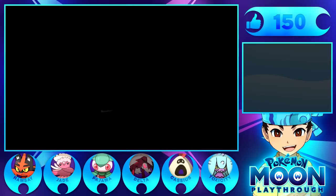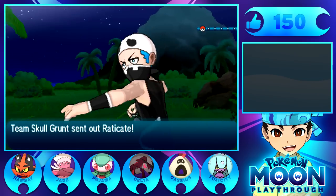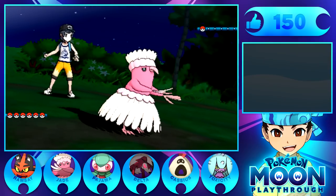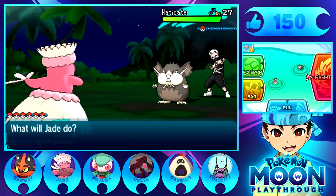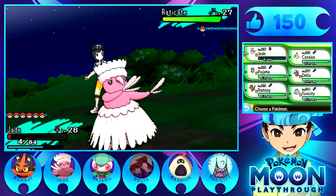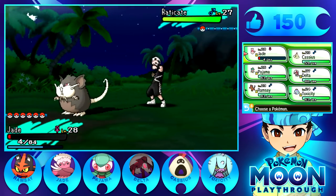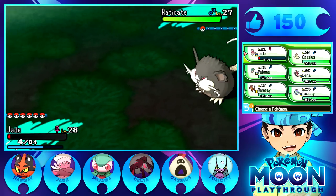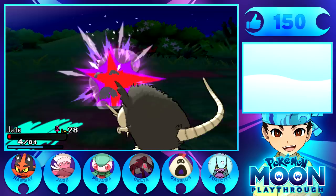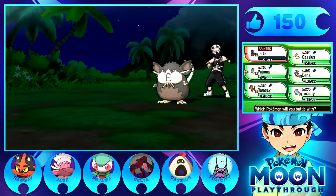Whatever you say, dude. Alright, second Team Skull grunt - what do you have? Probably another Golbat. We have to switch out because we are really low on health, like 7 HP. It is actually so cold - I live in Michigan so the weather is just bipolar. If you look at the weather wrong, it switches. Two days ago it was 70 degrees and warm, and the next day there's literally snow on the ground. It was ridiculous. I'm going to send out Pajama. It's 32 degrees right now, so if it were to rain it would snow. We just got freaking played by that grunt - I'm not even mad. Good for that guy.